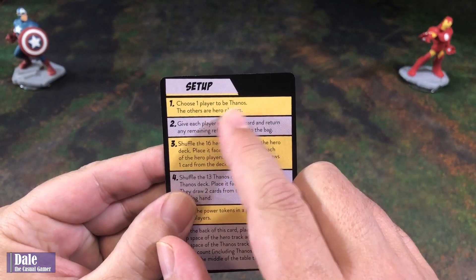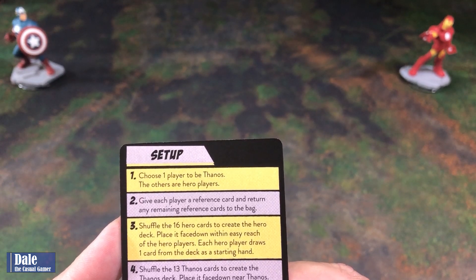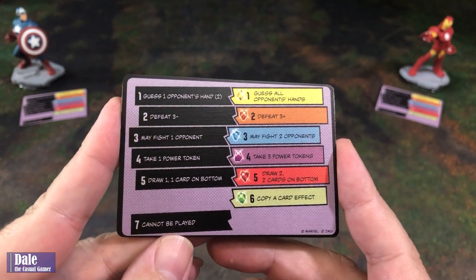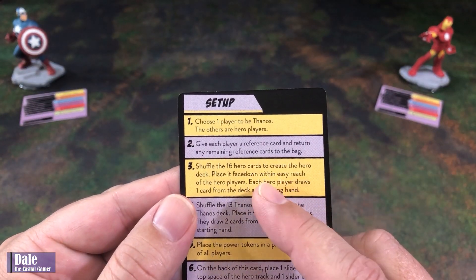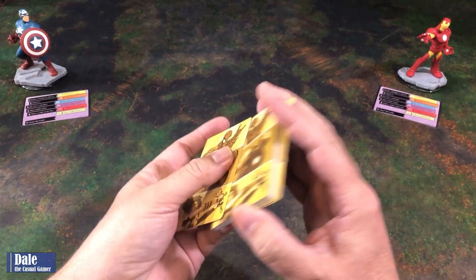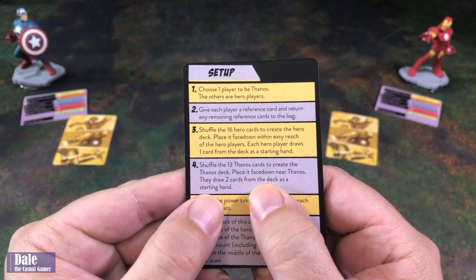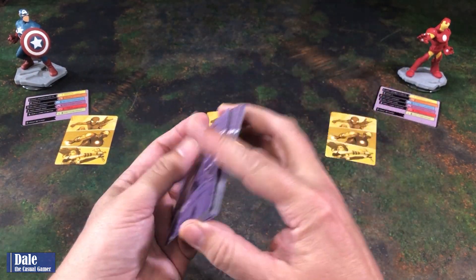So we can use the back of the reference card. Choose one player to be Thanos; the others are hero players. Give each player a reference card and return any remaining reference cards to the bag. This is just telling us what the card options are for Thanos and the heroes, and the number of each that are in the stacks. Then we will shuffle the 16 hero cards to create the hero deck, place it face down within easy reach of the hero players, and each player draws one card as a starting hand. Then shuffle the 13 Thanos cards to create the Thanos deck — Thanos draws two cards as a starting hand. So we've got a Mind Stone and an Outrider.